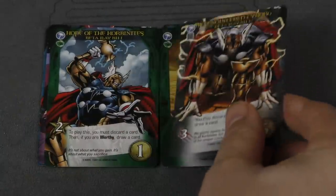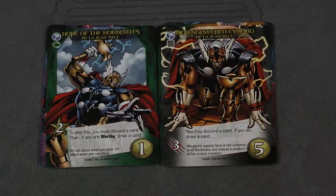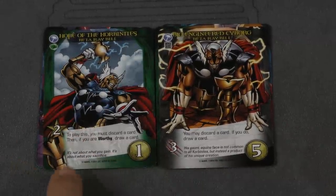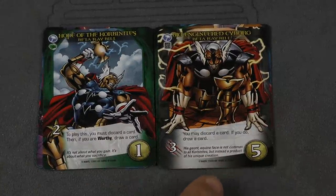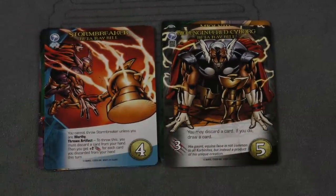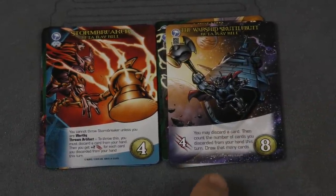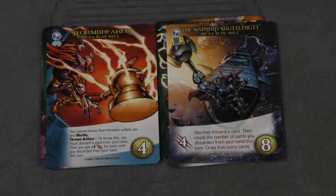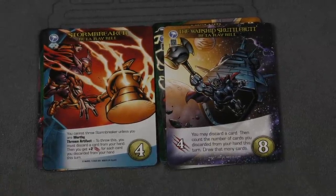Beta Ray Bill, yay! Unfortunately, as much as I like Beta Ray Bill, his card: to play it you have to discard a card for two money, and then if you're worthy, draw a card. It only costs one. Here, you can discard a card and draw a card. Then he has his own throwable weapon — Stormbreaker — you can't throw it unless you're worthy. His thing is: discard a card, count the number of cards you discarded from your hand this turn, and draw that many cards. That's cool — he's all about cycling through your deck. It just doesn't feel like the actual character Beta Ray Bill, who is a character I really enjoy.